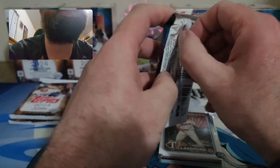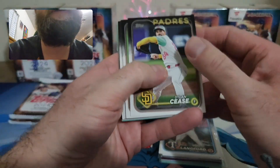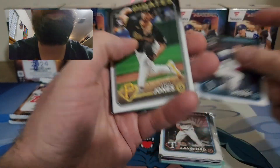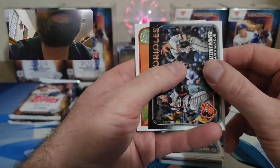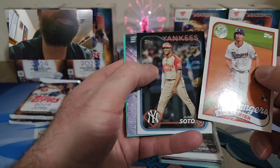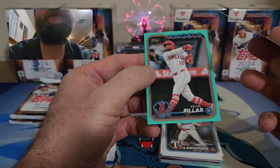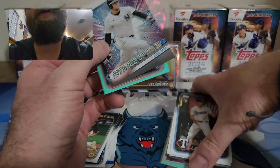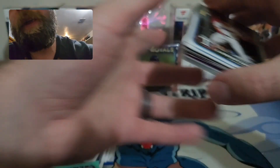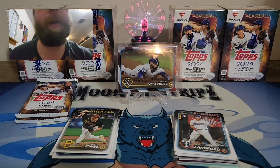Three packs left — let's see how we do. This one feels a little thicker, could be a chrome or something good. Jared Jones rookie, Evan Carter on the 89 — nice one. An All-Star Juan Soto. Favorite card of the rip: Juan Soto on Stars MLB, and our aqua is Kevin Pillar. Getting the 89 Evan Carter sleeved up as well.